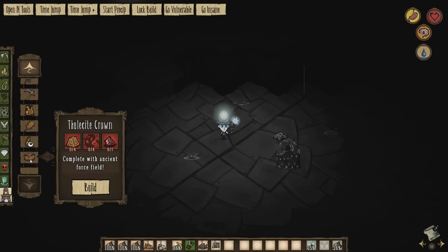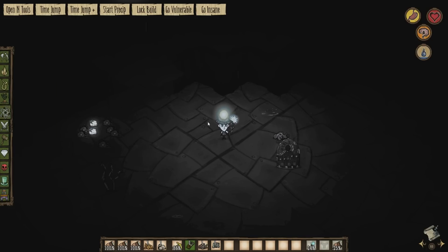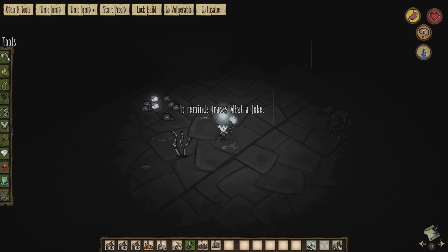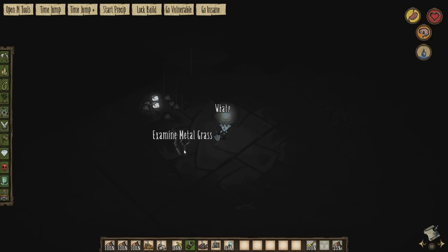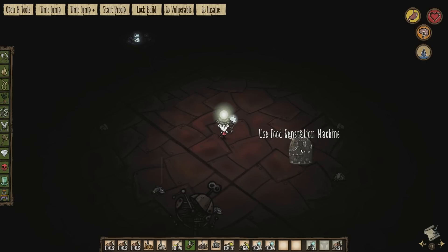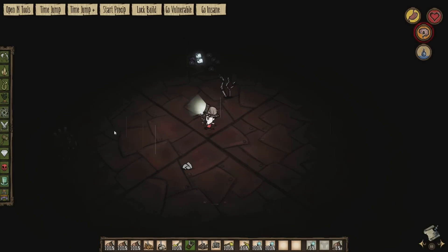There's supposed to be a force field armor but I can't seem to find it in here - I might see if I can spawn it in a bit later. We've also got this metal grass here. Maybe we can dig it up with a shovel - no, not with a shovel. Can't do anything with a pick either, or an axe, so I think it just kind of grows there. You can see there's lots of food generation machines around - they spawn fairly frequently.